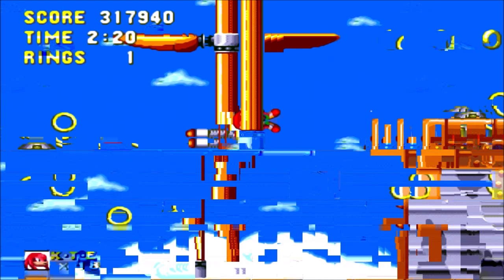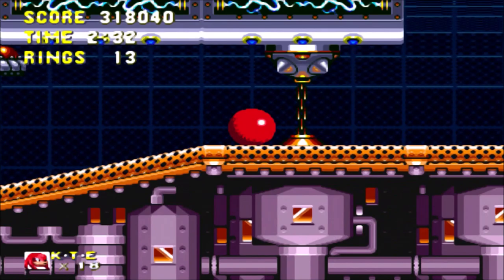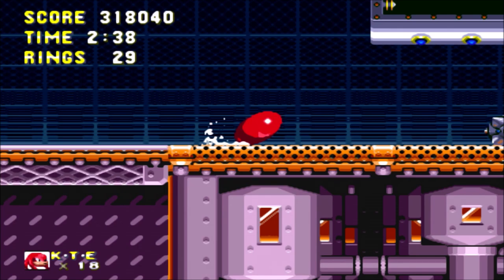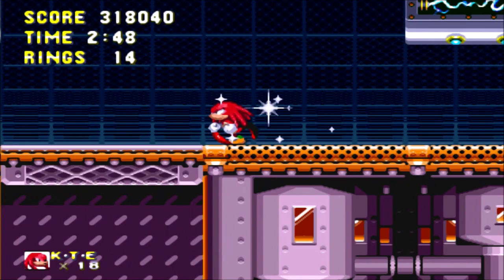I can't climb up that wall because of the aforementioned missiles, however. We're almost through... I don't know if we're almost through the act. I'll go down there and head to the right and just ignore the stationary thing on the floor, then just run through here, yadda yadda yadda - destroy the enemies.